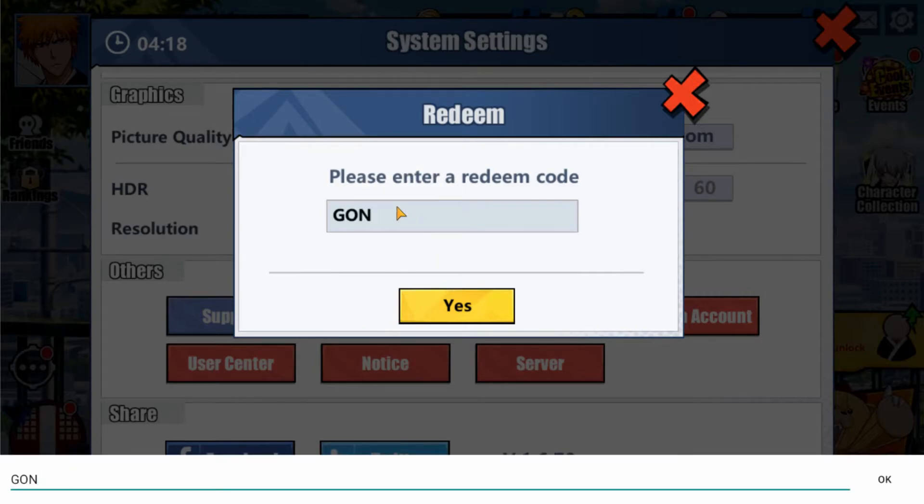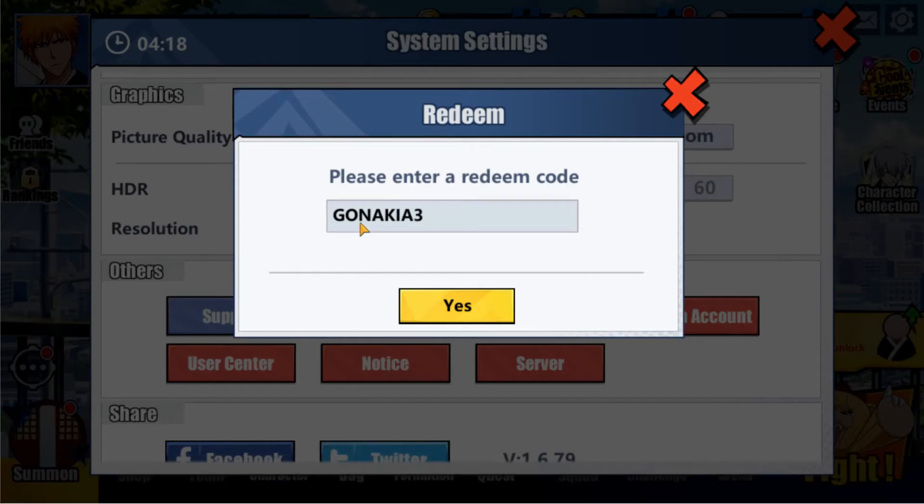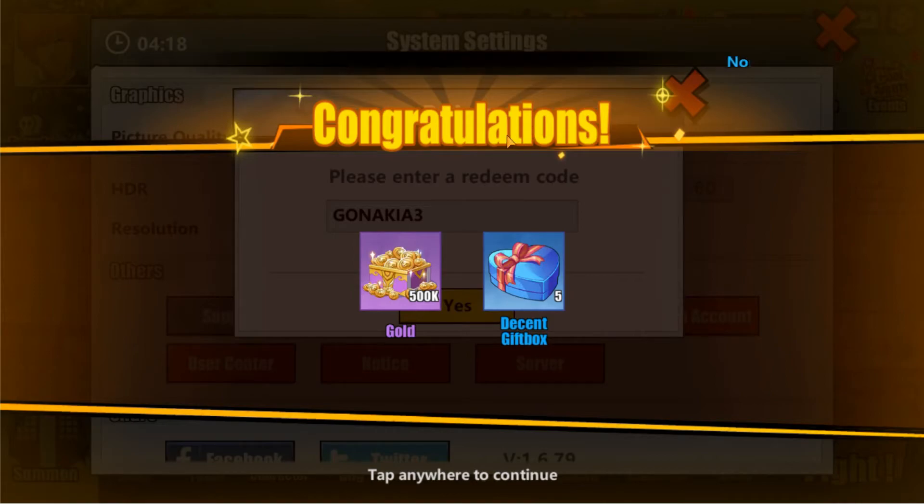The code is G-O-N-A-K-A-A-K-I-A-3. You'll receive a message that says congratulations, and you'll receive your 500,000 gold and five decent gift boxes.